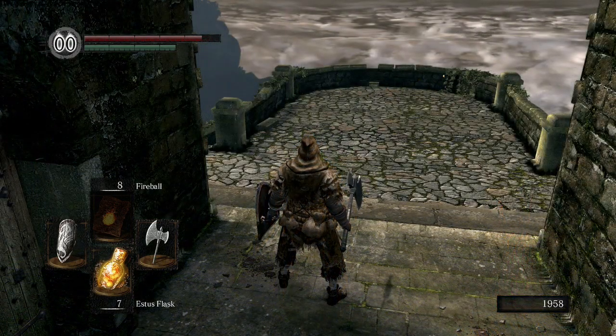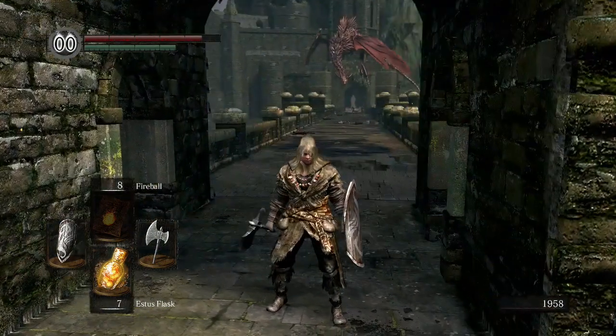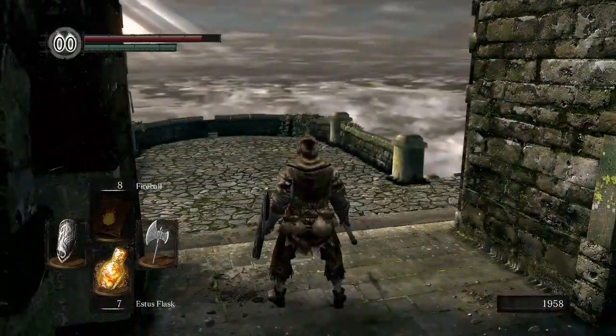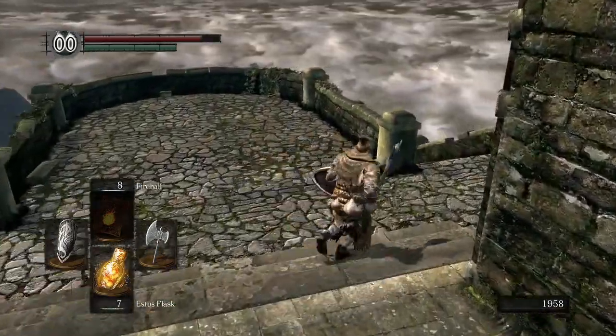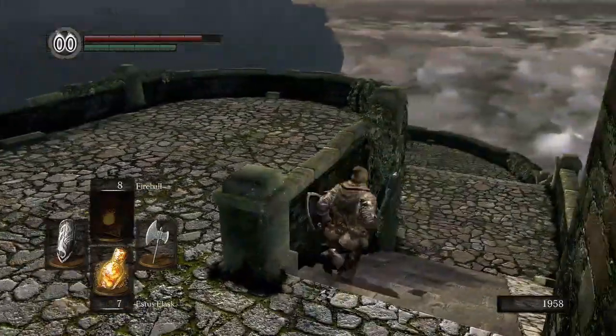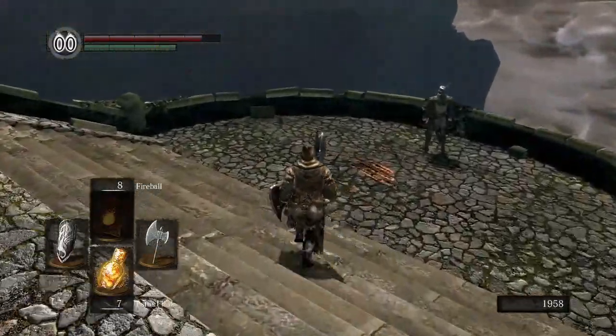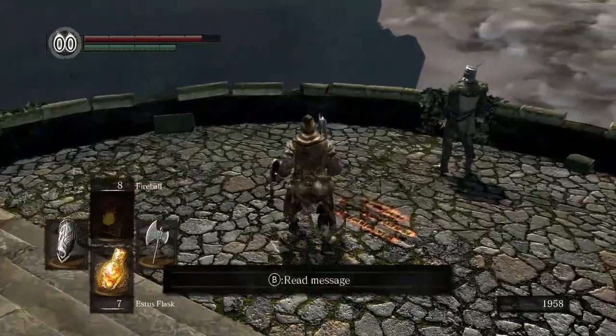For now the only thing we're going to do is run to the dragon bridge. Here we are — I made it! The dragon was not here, and as I ran it came out of the sky and breathed fire in my face of course. I think at this point you can kind of make this guy go away.